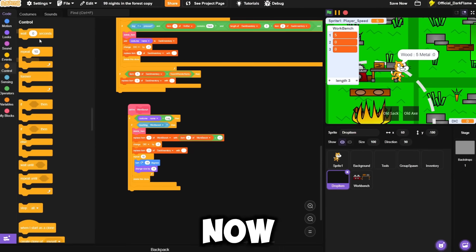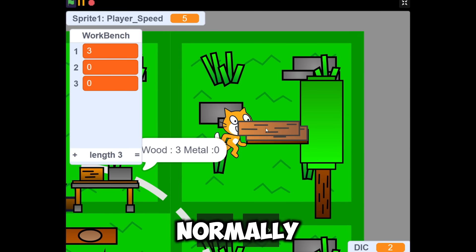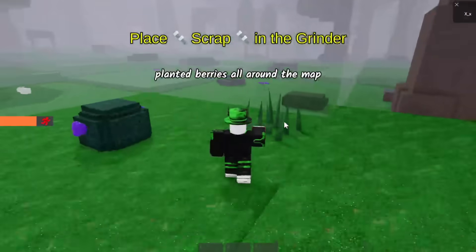Even though we only started making the game, I decided to add a workbench — but I'll get to that later. For now, I coded the tree so it will actually drop logs when it dies.